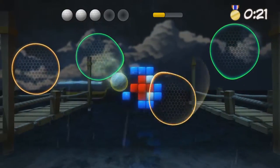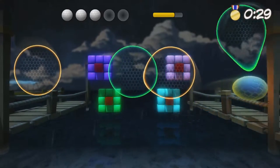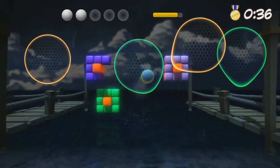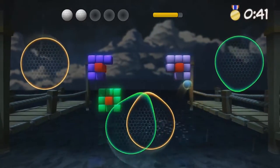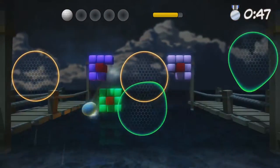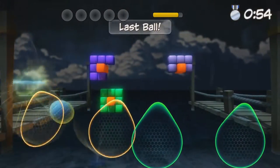There you go. You gotta kind of angle it though — you gotta throw it like you're hitting it and slapping it to try to score, kind of like volleyball. You gotta get into it. I think we need better coordination here. Bounce it down. No! It's going horribly! It's actually harder in co-op.